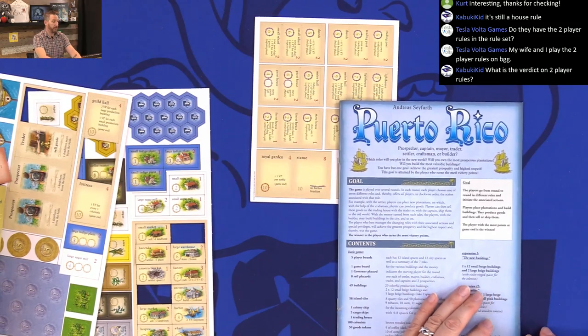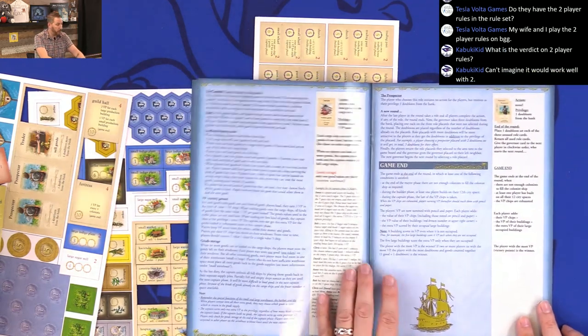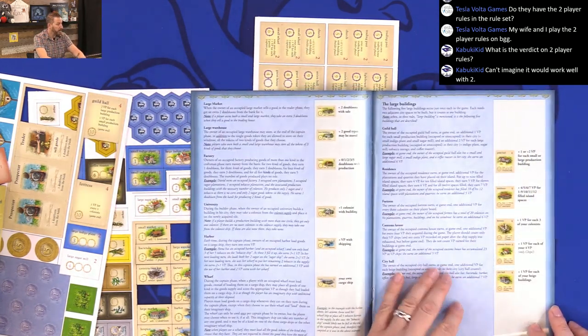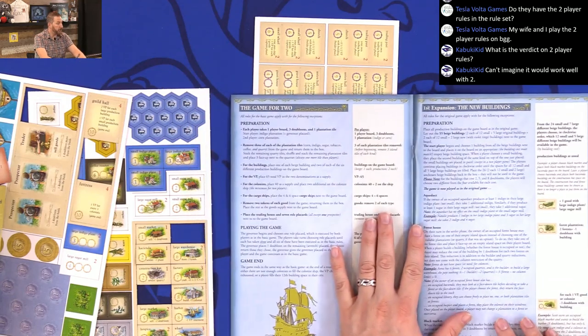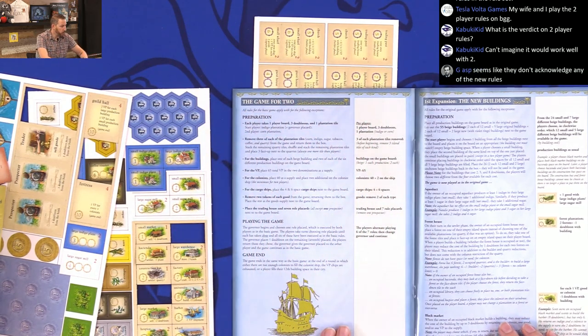I was not in the loop regarding that either. So that was a big secret to me — I do not know anything else. Do they have the two-player rules in the ruleset? Let's go back to this and try one last thing — it is an unboxing for y'all. I'm just looking for anything that calls out the two-player specific. It has a game for two — there you go. It has an entire page dedicated to the two-player rules.